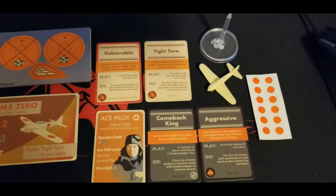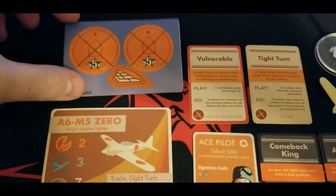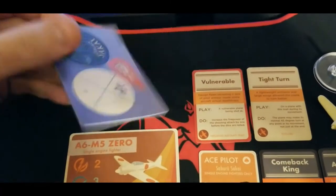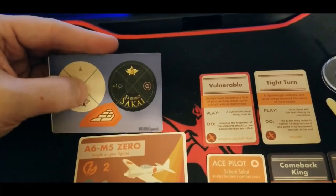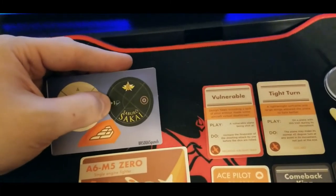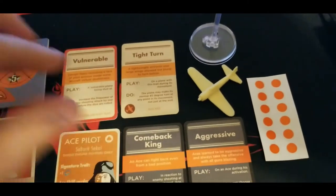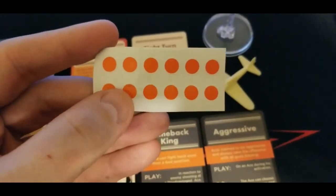As usual we get quite a bit of stuff for such a small box. Let's start off with the cardboard - we get a couple of generic ace pilots if we want, and a token. On the reverse side we get a level four pilot, level four scale, and then the actual Saburo Sakai disc for our pilot, with a handy reference on what his special ability is.